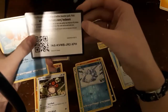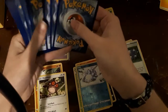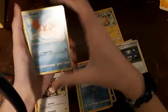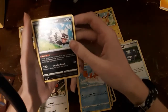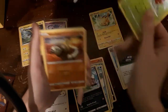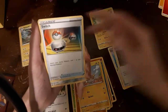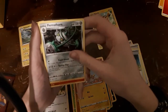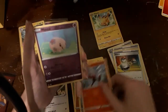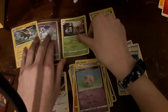Got a little code card for you guys there. We got a Crabby, a Galarian Zigzagoon, another Galarian Zigzagoon, a Coalossal, Silicobra, Yamper, Energy Switch, Flapple or something like that, a Raboot, a Moona — very nice — and a Whimsicott as our rare. I'll take it!